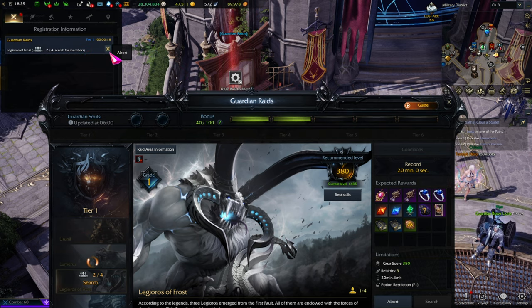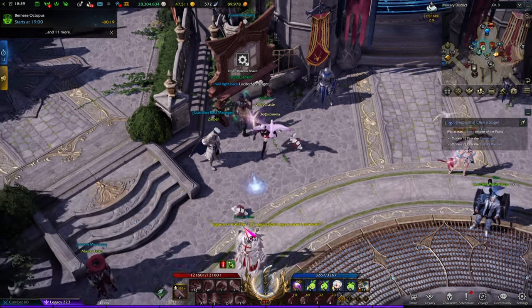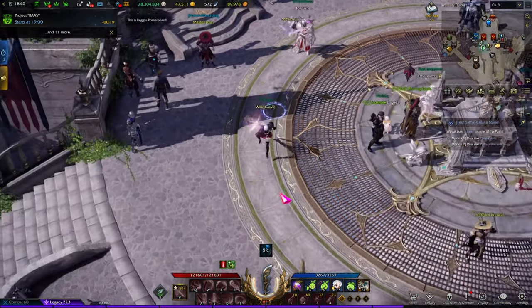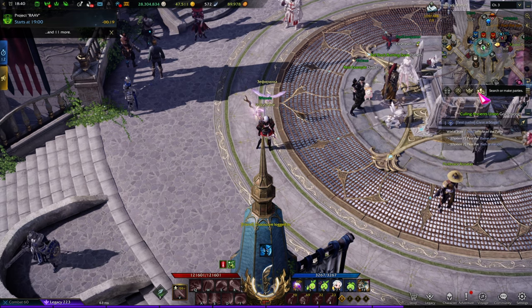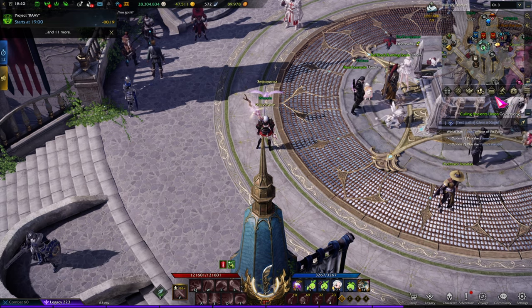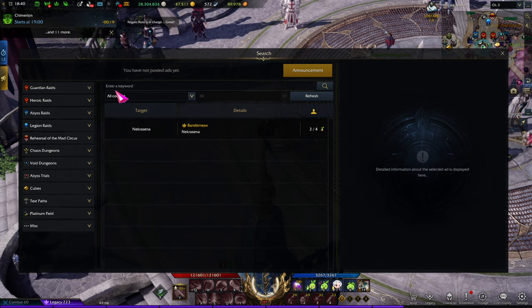There's an easier solution to this for a multitude of reasons. First of all, you don't even have to be at that board. Instead, you're going to be using the so-called Party Finder, which is accessible via these two figures with a magnifying lens below your minimap. By clicking on that, this is essentially all you need, and it's probably what you'll be using later on in the game to clear more difficult content and set up parties.